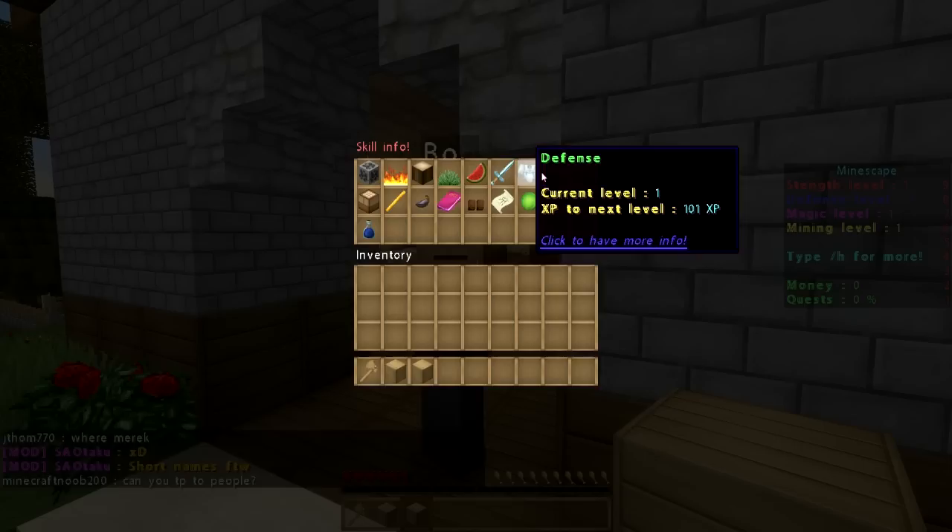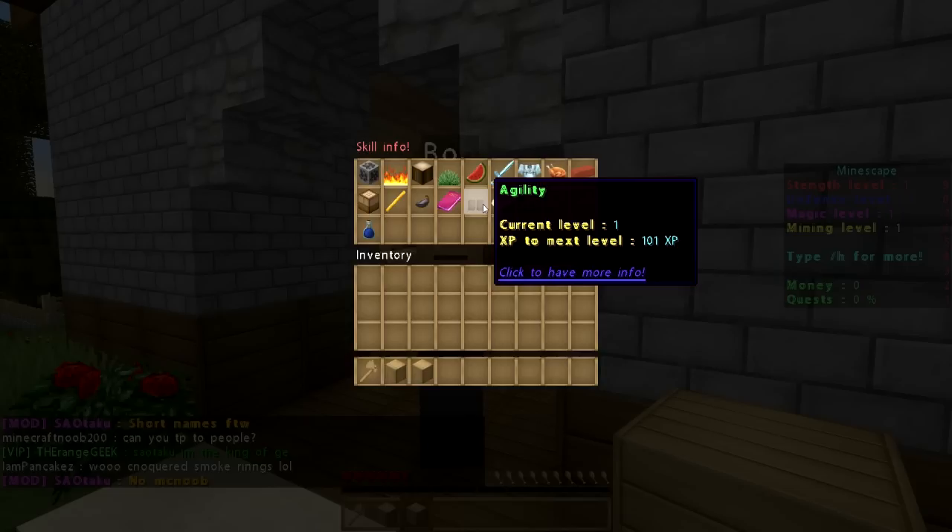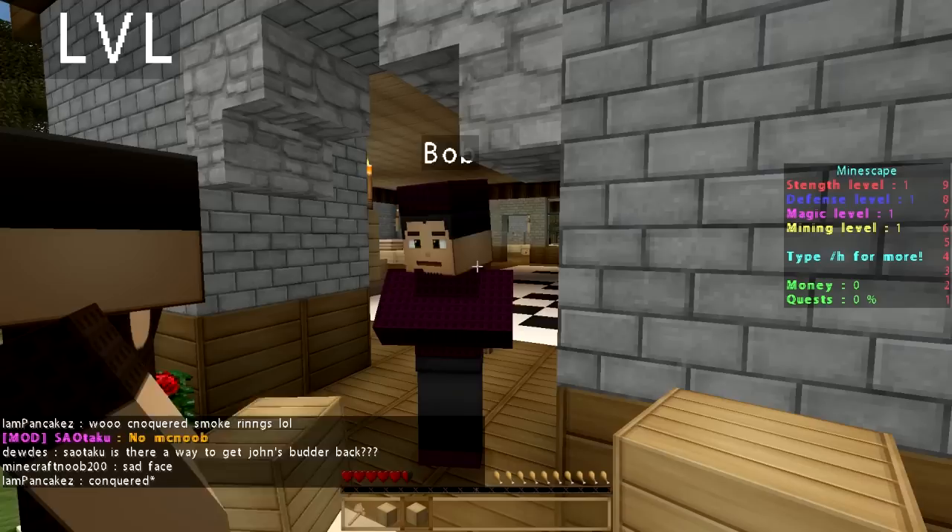Continuing the skill list: strength, defense, cooking, smithing, fishing, ranged, companion, questing, agility, prayer, runecrafting, magic, crafting, and potion making. So that's pretty broad — all the different skills available in Mindscape.